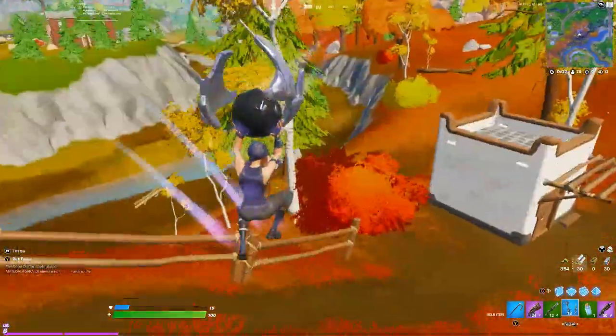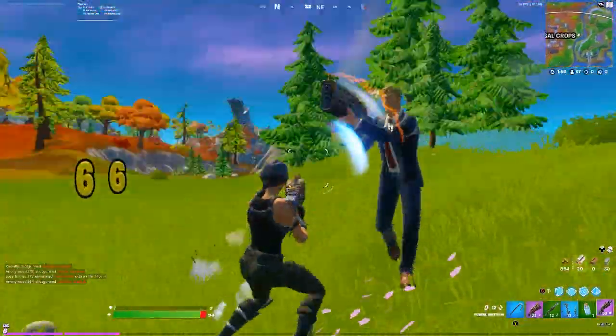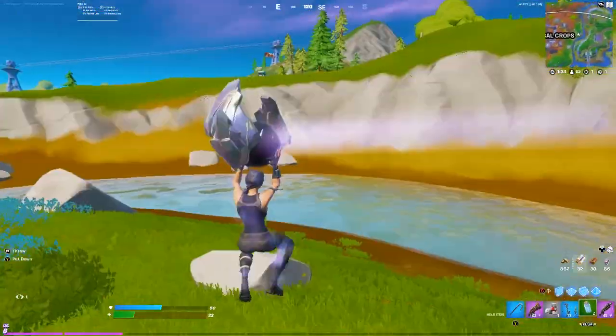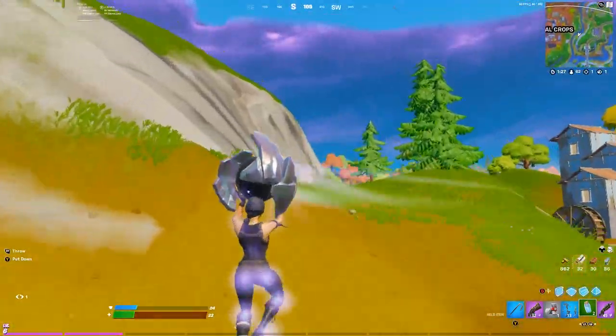Holding this orb means you don't take fall damage and you also travel much quicker. Sadly this orb does not have very effective offensive capabilities, but it sure will be great for sky basing, trick shotting, and other meme strategies.